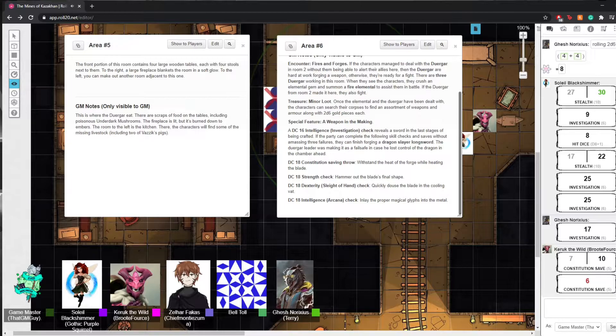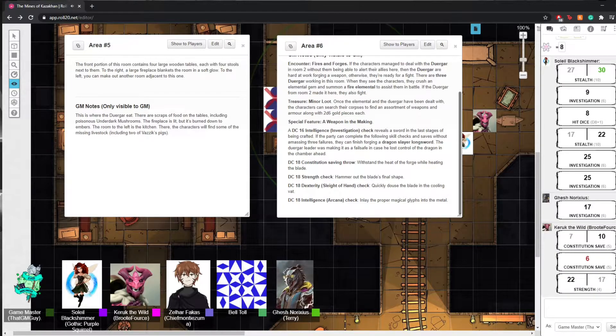Does 18 strength count? You'd have to make a raw strength check, although if you were raging you would have advantage on strength checks. Get in shape, you wee piece of shit — raging and smacking that motherfucker! Does 22 work? It does — you managed to hammer it out to a perfectly good shape. Now you need someone very quick to douse the blade.